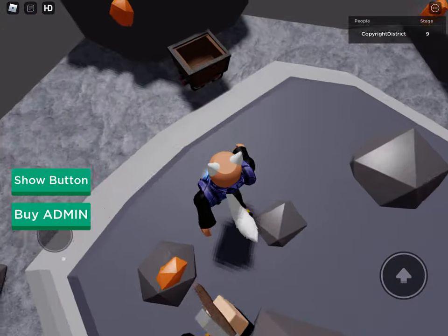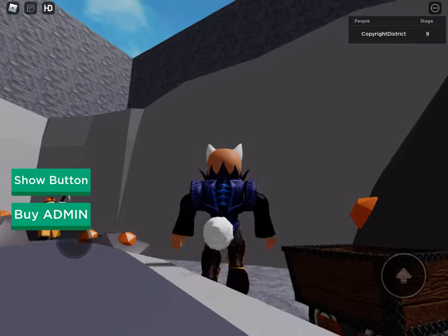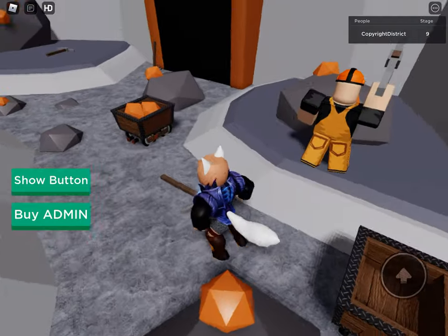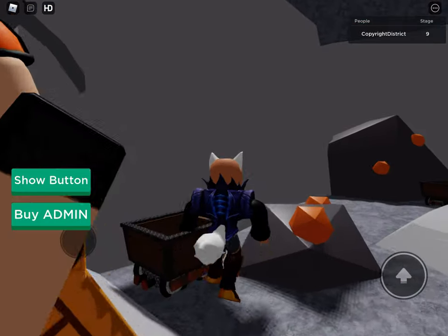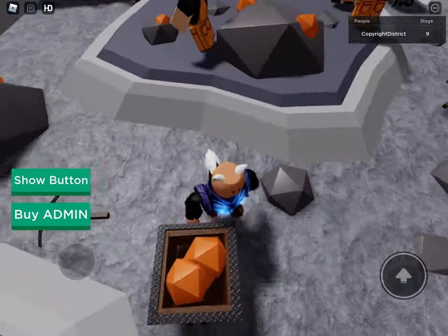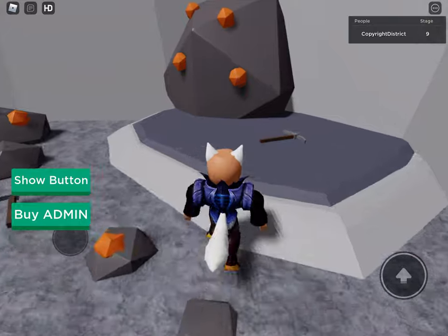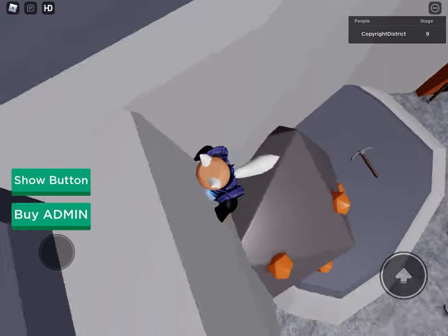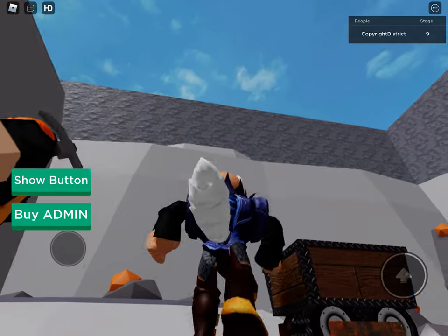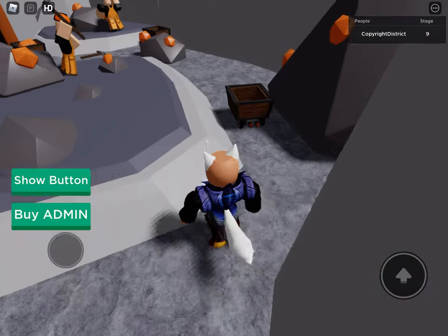So this is where a lot of miners are, but the button's probably inside the rock or something. It looks like it was. No, it's not there. Pickaxes maybe? 2,000 years later... still looking for it.